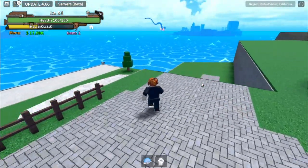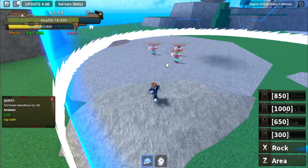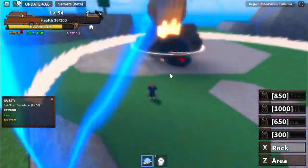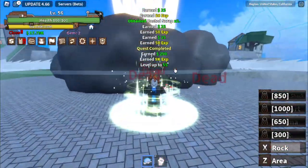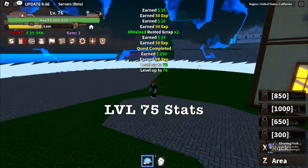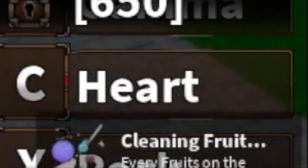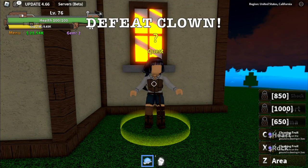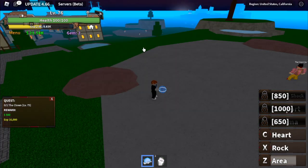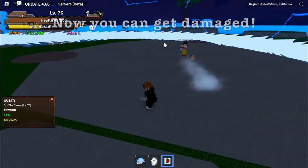First we're gonna defeat pirates. Extra skill — there you go. Target level here is level 75. At 300 power fruit, we can unlock the heart skill. We're gonna defeat clown using it. Actually, we're gonna also use the rock. Cast your area. Now we can snatch the heart.